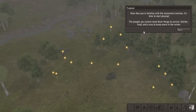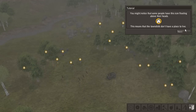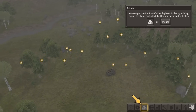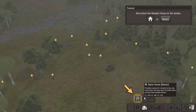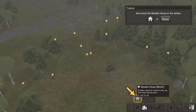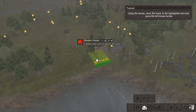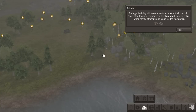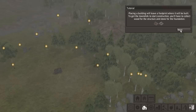Now you're familiar, let's start playing. The people will need three things to survive: shelter, food, and a way to keep warm in the winter. We've noticed some people have this icon above their head — they all have it — that means they don't have a place to live. Let's go to the housing menu and select the wooden house. We've also got stone and boarding house options. The wooden house needs a certain amount of wood and another commodity.